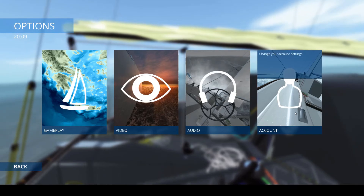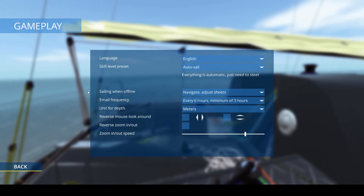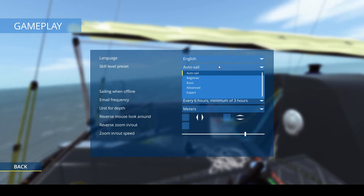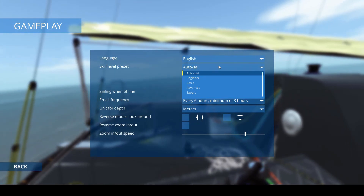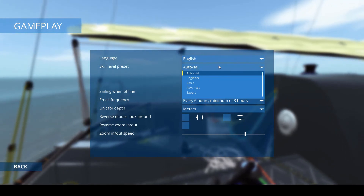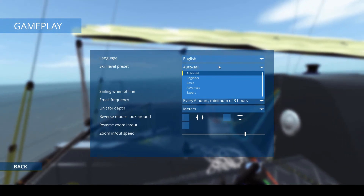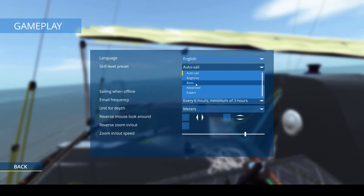The options section — I'm not going to go through account, audio or video; you can look at those yourself, they're fairly self-explanatory. The gameplay one is pretty interesting. Obviously English auto sail basically means that you don't have to do anything except steer the boat — all of the sails are done for you. For some people this is a good way to start because it allows them to just maneuver and find speed in different directions and note how the boat does different things.